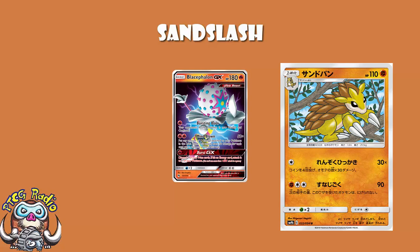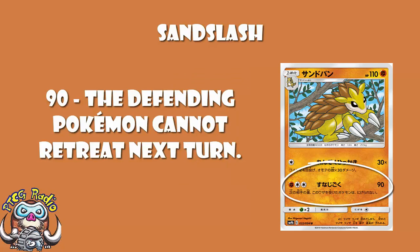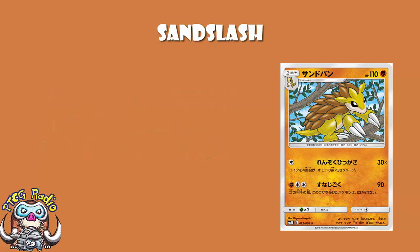I think that having to add the double colorless energy on top of the regular energy on a 110 HP Pokemon might be a bit too much. I think this second attack is one which is fine, but I don't think it's the reason you play this card. The first attack here is the reason to play this. And yes, it's incredibly flippy, but it's a single colorless energy on a single prized Pokemon — that alone makes it extremely interesting and very much worth taking a look at.